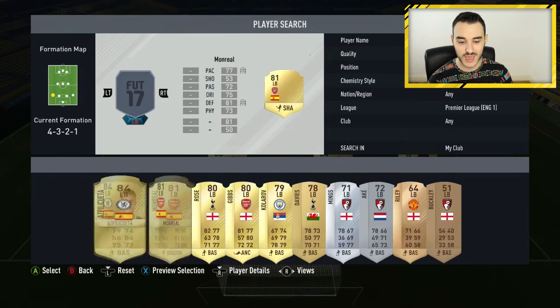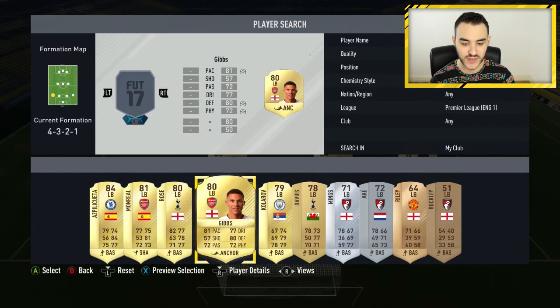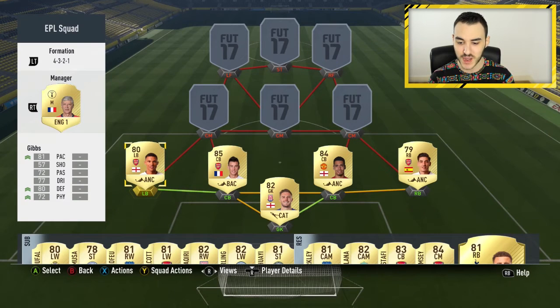At left back we have Kieran Gibbs. You could go with Luke Shaw, Azpilicueta, Morreal, Danny Rose, or Luke Shaw, but I've gone with Kieran Gibbs — he just seems well-rounded and a very nice player. This back four and goalkeeper combination is amazing.